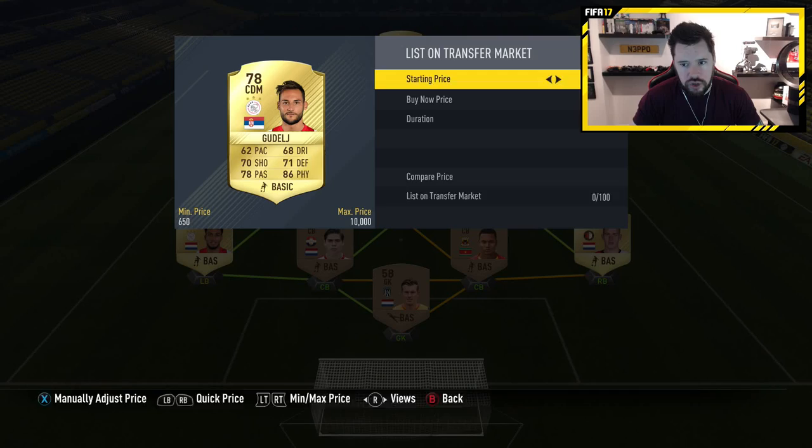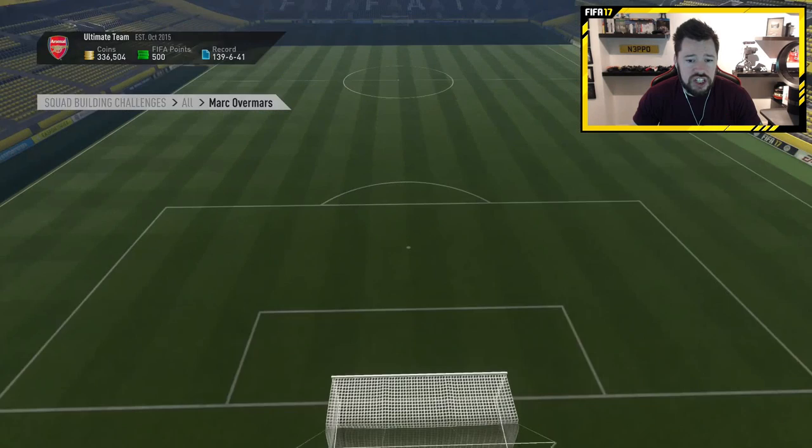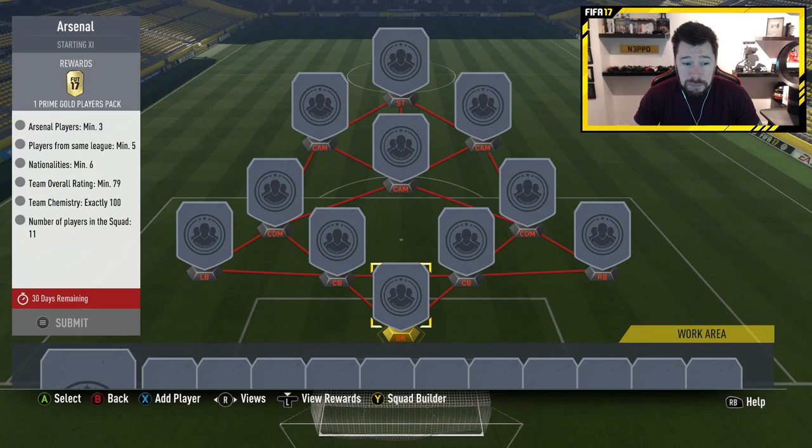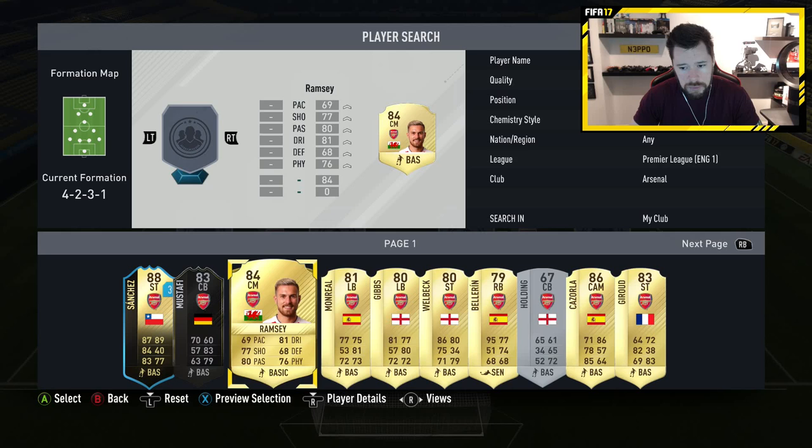First one done, guys! We get a Jumbo Premium Gold Pack — a 15k pack for that. We spent about 40,000 coins, so definitely not worth it, but I've done it. Now we need the Arsenal team. Exchange a mix of players with three Arsenal players, players from the same league minimum five, nationalities minimum six, and team overall rating of 79. You basically need BPL players here.